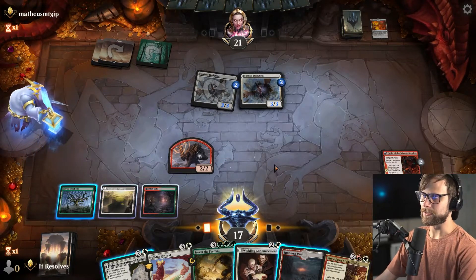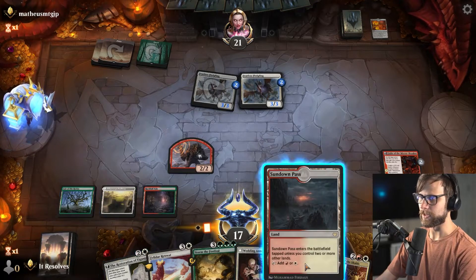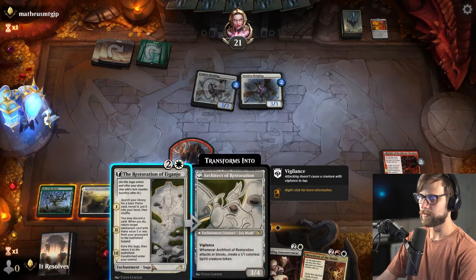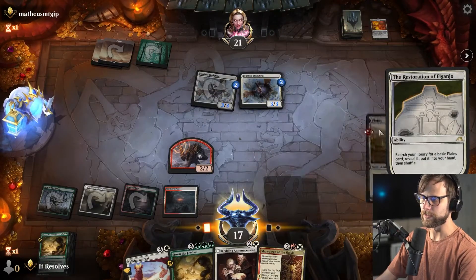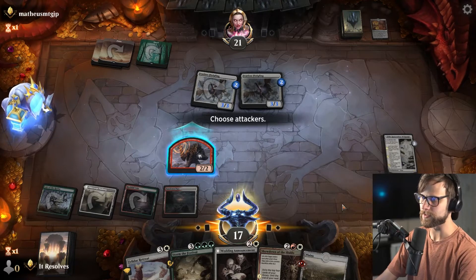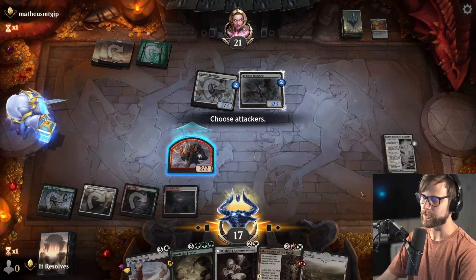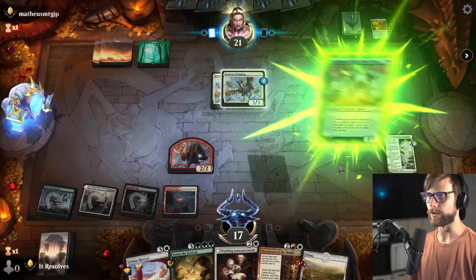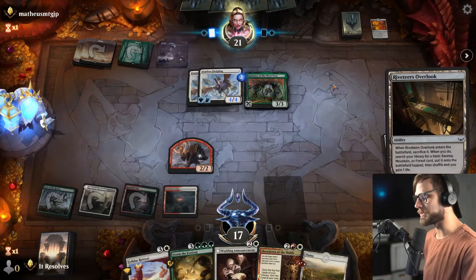We can attack just to get the treasure token, which would put us up to four and then five mana. That doesn't actually seem that helpful unless we're going for the Felidar Retreat play. I'll take this route instead — it gives us our next land drop. If we attack, that gives us the treasure token and next turn Storm the Festival is available. I don't think they'll be able to kill this, so I think we pass.